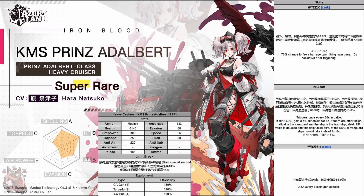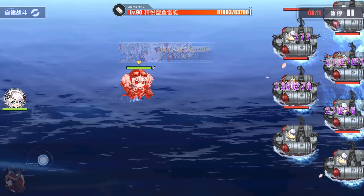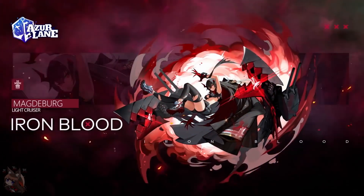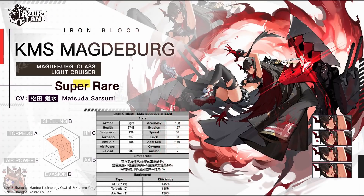The third skill is just the All-Out Assault that happens every six main gun shots - pretty standard, nothing really to say there. Moving on to the last SR, the light cruiser Magdeburg. An interesting aside about her stats is she has high anti-air. KMS is a faction notorious for poor anti-air stats, and right now Nuremberg is the best there. Magdeburg is another ship in the KMS arsenal with a decent anti-air stat, so if you're trying to clear World 12 and World 13 with KMS only, she'll definitely be in your toolbox.